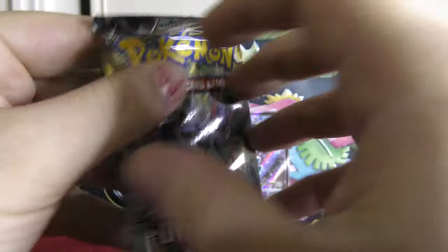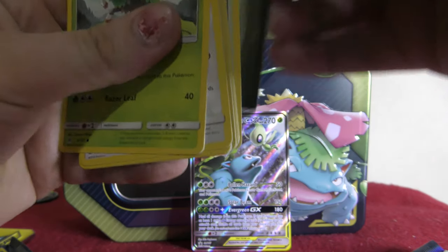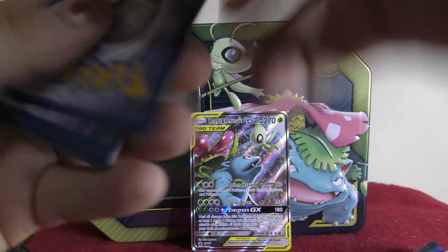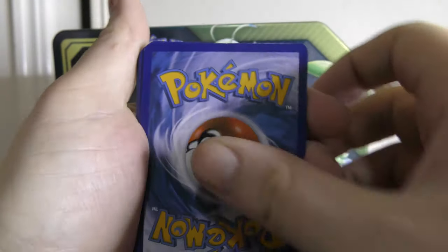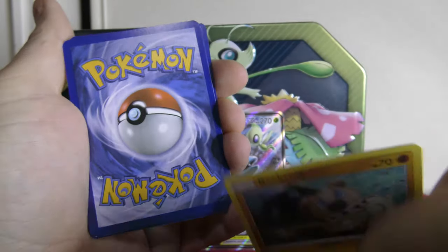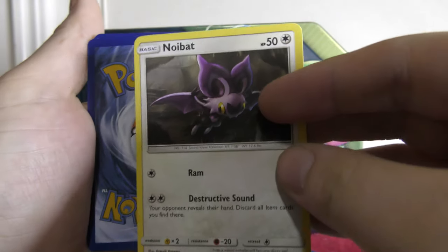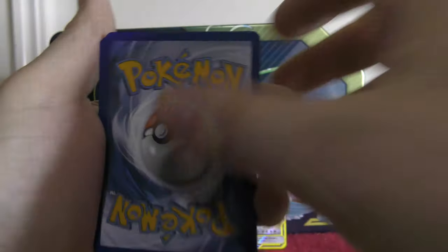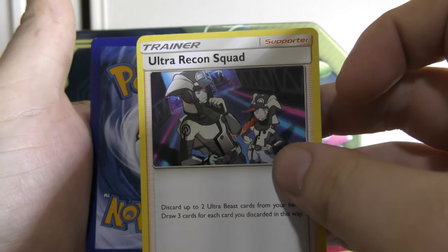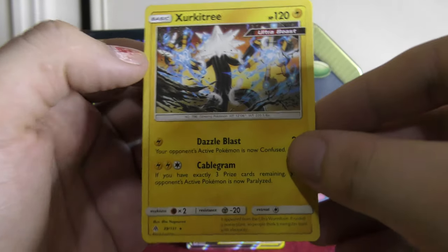We're going to open up some Forbidden Light to start us off — a nice, easily opened pack. We've got the code card, 1, 2, 3, 4, 5 to the back. We've got a Gloomy Reverse Holographic, a Rockruff, a Fennekin, Inkay, Noibat, Skidoo, Lannister Labs, a Fossil Excavation Map, Ultra Recon Squad, a Fire Energy, and nothing spectacular to finish it off. That's unfortunate.